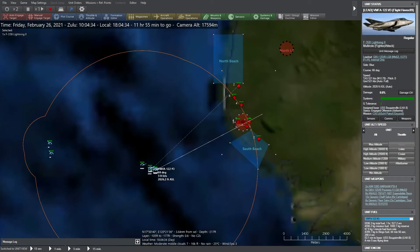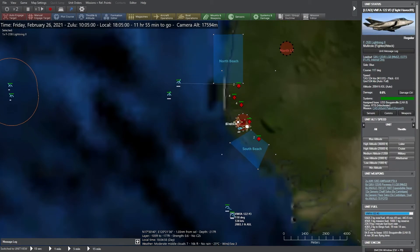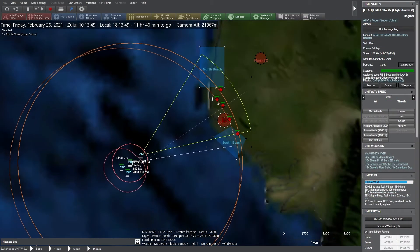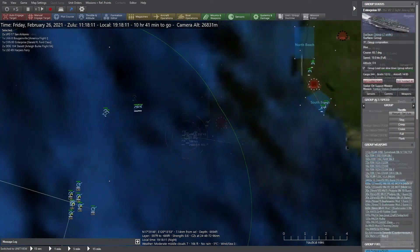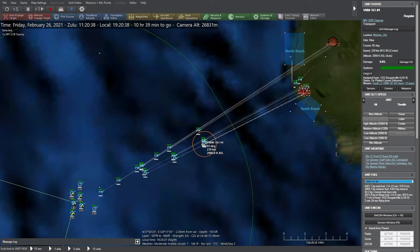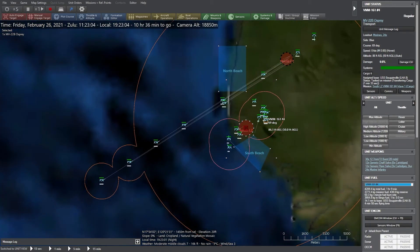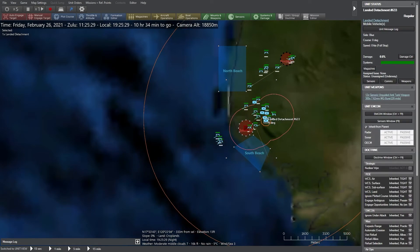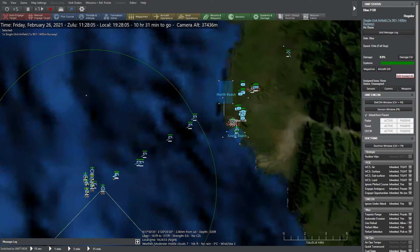F-35Bs and AH-1Z Super Cobras are launched to engage any remaining ground units that might interfere with the landings. Now the assault itself begins with the launching of Ospreys and Sea Stallions. After a few minutes they are unloaded and heading home, and the marines capture the airfield, which can now be used to ferry in heavier equipment by air.